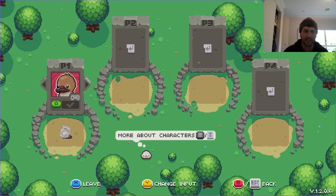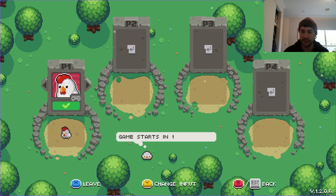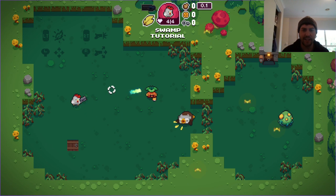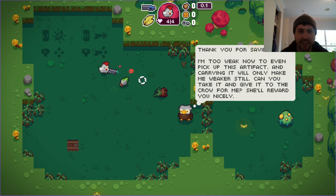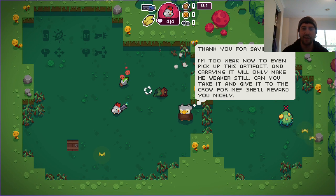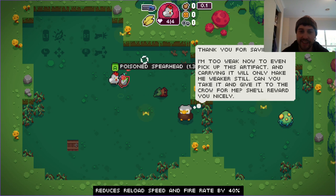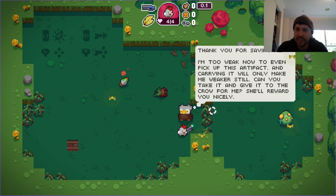My favorite is actually the chicken because it has a high weapon range, so we're going to go with a chicken. As you may know from my other videos, in dungeon games I like to play long range — get out of the heat of the battle. This is quite a good little chicken. I'm going to explain these items as well, which is what gives this game quite a unique twist.